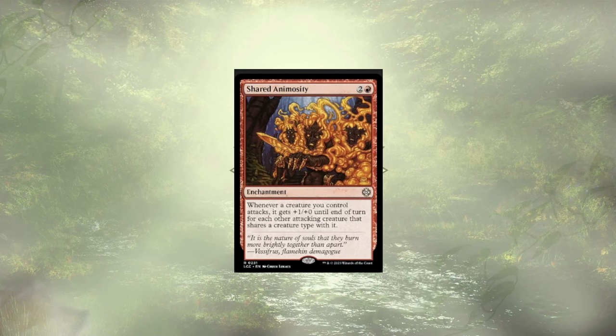Shared Animosity is up next, and it powers up our crew but leaves their stats open to being outmatched. We're definitely here to play aggressively with our creatures, but we need them to stick around because we're not abusing those finality counters. This only increases power but not toughness, so Shared Animosity, you gotta go.